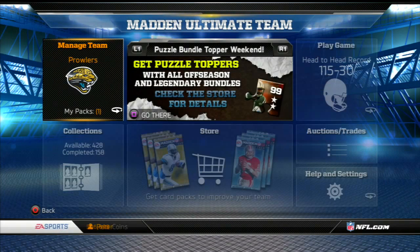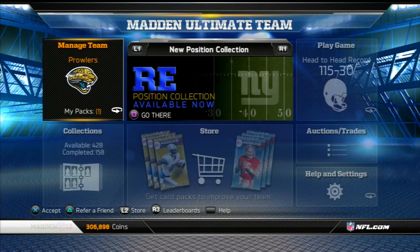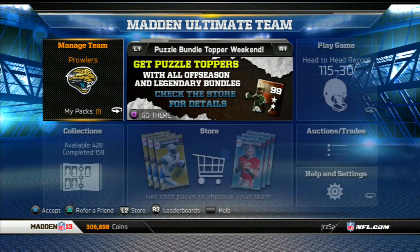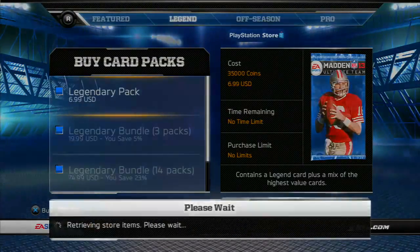Now for this promo EA has — as you guys see in that banner — it's the Puzzle Bundle Topper Weekend, and the puzzle pieces are back in packs, all of them except the Marshawn Puzzle Pieces, which are the rewards for those Halloween collections. That Marshawn collection's really easy now. With this, you've got the Revis Puzzle Pieces, Ghost Puzzle Pieces, and Thanksgiving Puzzle Pieces. I'll come to the store and show you guys what you get for these.